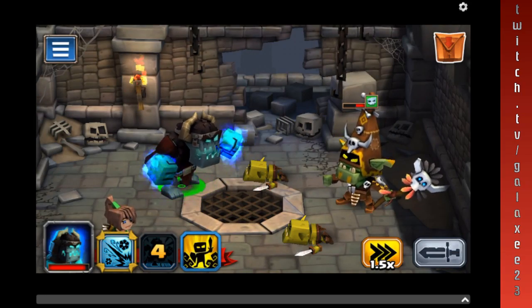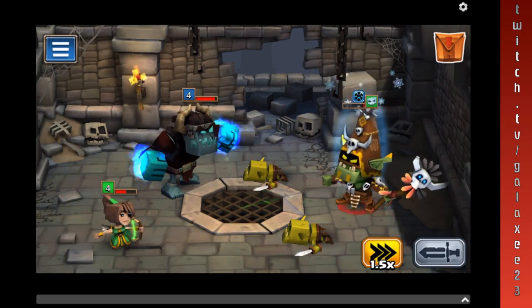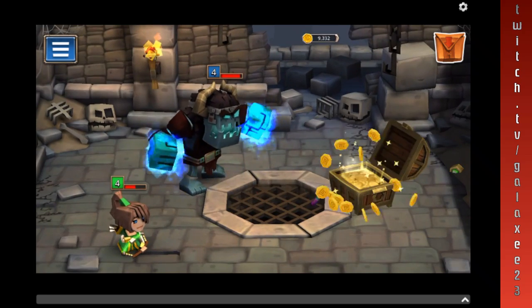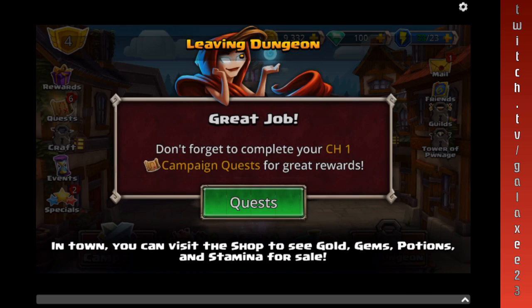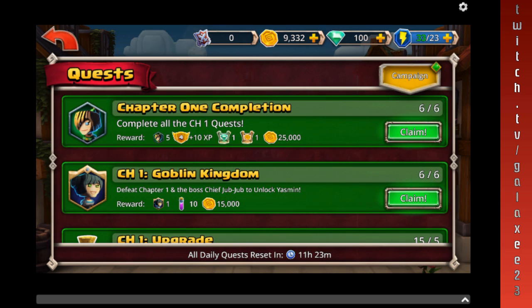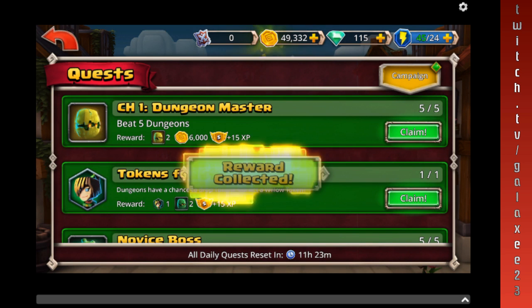Critical hit — here we go. Oh I got a yo-yo, a hand cannon, one arm. Don't forget to complete your chapter one campaign quest for great rewards, so let's go to that. Chapter one completion — level up. Goblin Kingdom and I got a new one — this one if I recall correctly is a healer, so we want to hang on to her and get her all worked up.